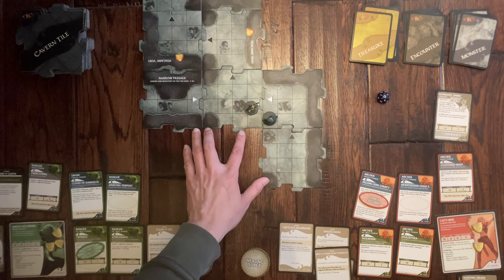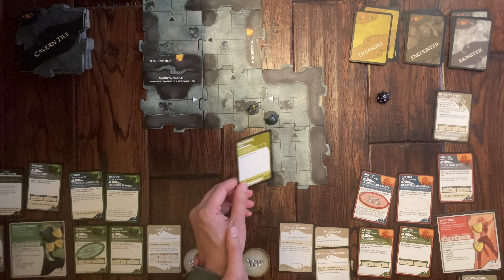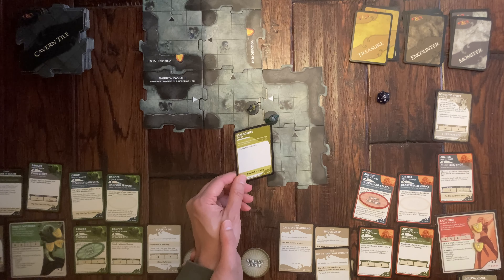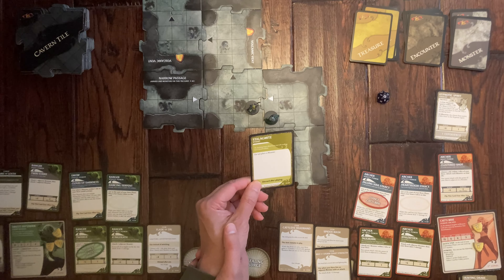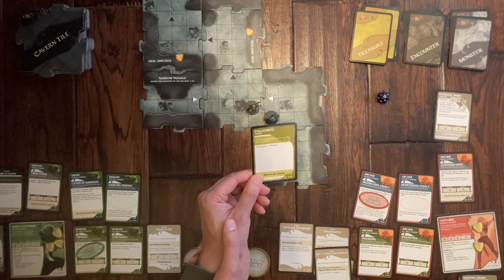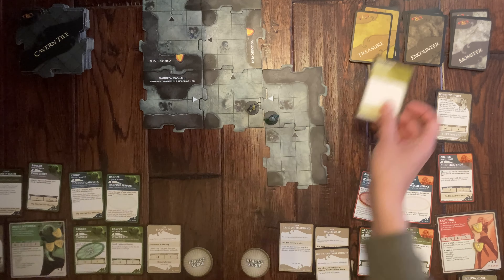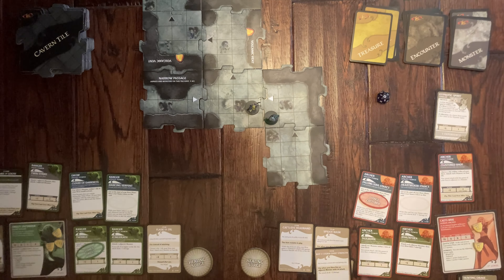I draw a monster card and it turns out not to be a monster at all — it's a Stalagmite! The looming shape turns out to be nothing but a rock formation. Nothing bad happens.